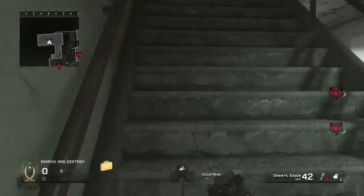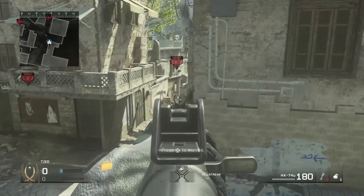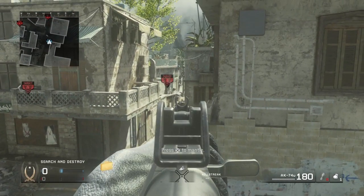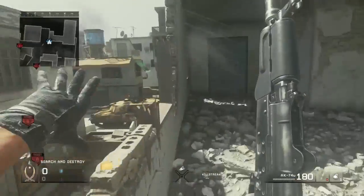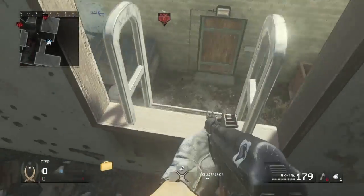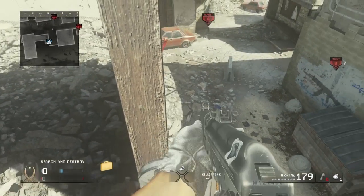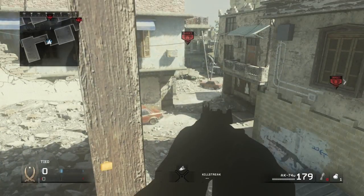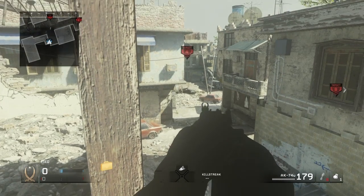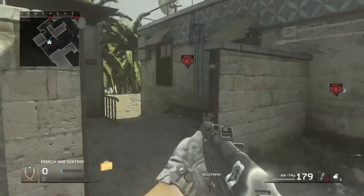Coming up from spawn, if you want to watch the B alley — say you have a sniper — you just run up here and you can get an angle so they won't see you, but if they push up you'll get an easy kill. My teammate's been doing this quite a bit; he just straight shoots them off that. Also, if you come up to this ladder and back up all the way into a certain spot, you go completely dark — it's kind of hard for people to see you, and when they do you're just a dark figure.